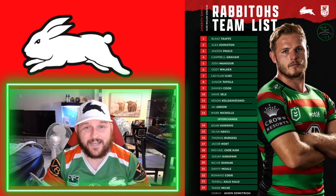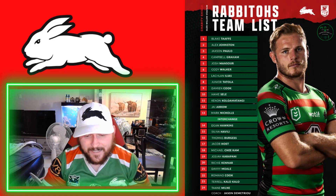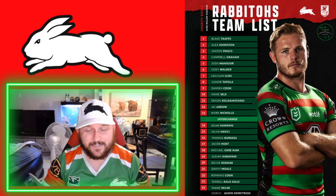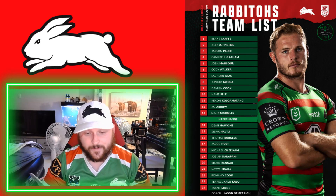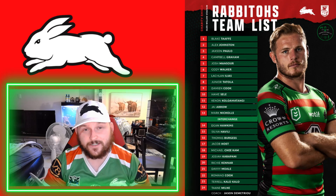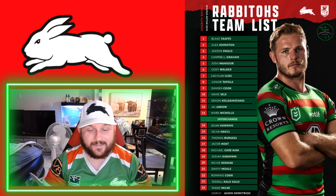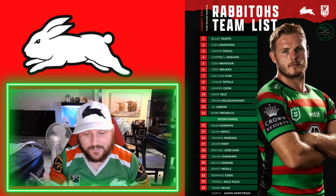Starting off at fullback we've got Blake Taff — very good selection. I think he will definitely play fullback when Latrell is suspended. On the wings we've got Alex Johnston and Josh Mansour. Personally, I like Johnston and Mansour on the wings — I think that's a good selection.